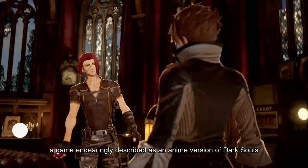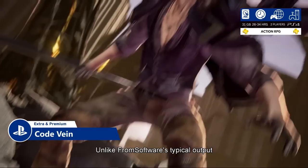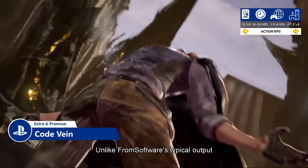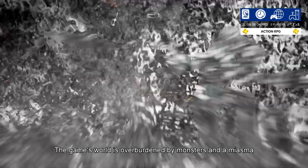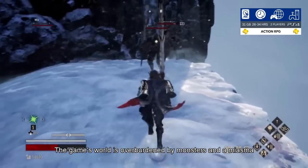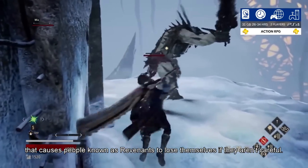Next we have Code Vein, a game endearingly described as an anime version of Dark Souls. Unlike FromSoftware's typical output, Code Vein doesn't hide its story behind item descriptions. The game's world is overburdened by monsters and a miasma that causes people known as Revenants to lose themselves if they aren't careful.